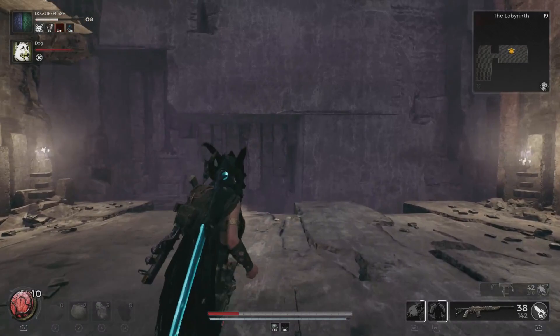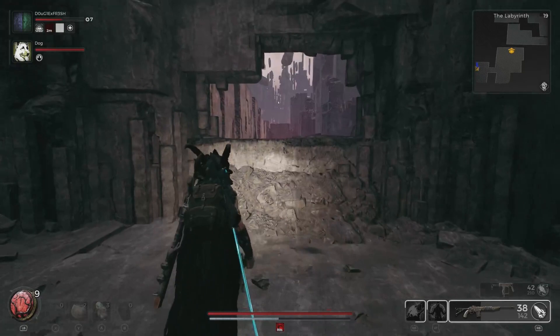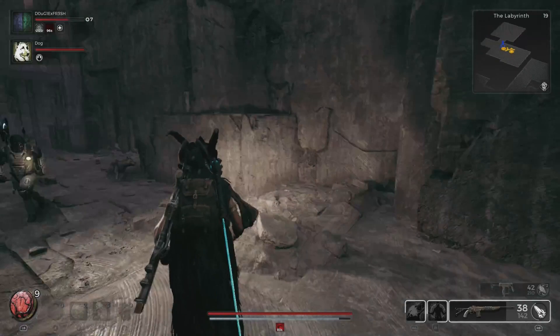We're gonna go back up the stairs and through the next portal that we see. Again, we're just avoiding the enemies here regardless of the damage that we take. We're gonna move through this portal, heal up a little bit, and then take a left. There's a doorway here to the left. We're gonna go left and then left again, and we actually hit a dead end. From this dead end, if you look to the left you'll notice some rocks that you can climb.